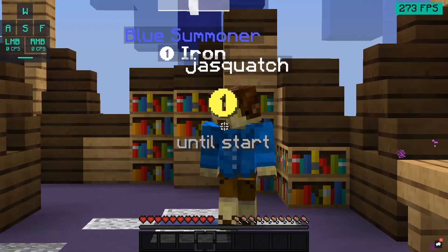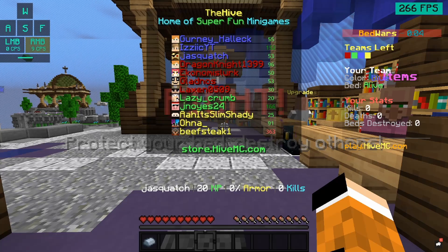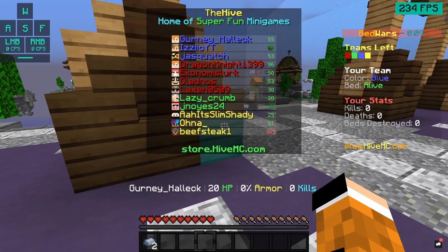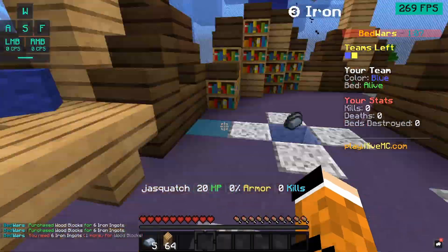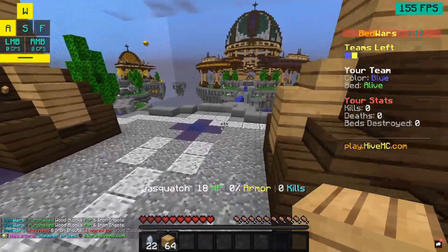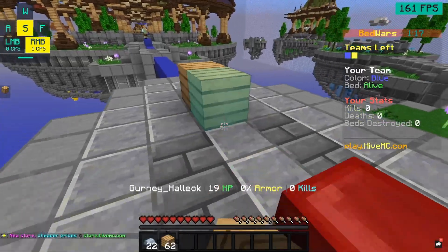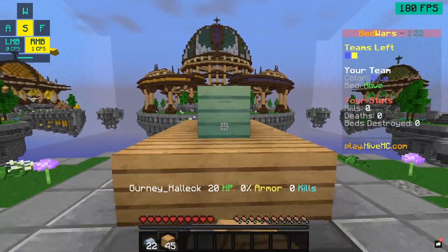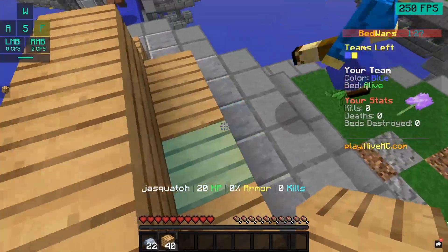Wait, why does red have four, green have two, and yellow have — oh my god. I'm just gonna get some wood. I kind of maxed out — 64 wood, got our iron gens done pretty good. I'm gonna start off with a great defense here, a nice large defense.